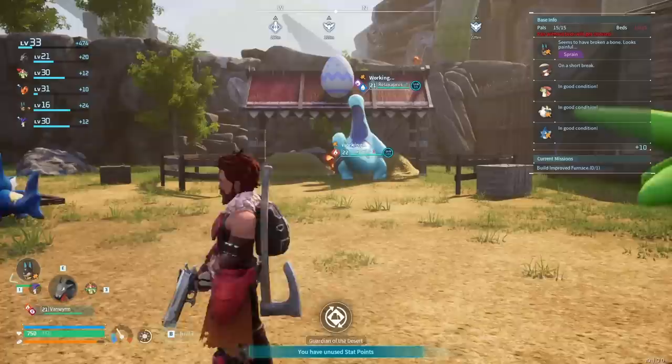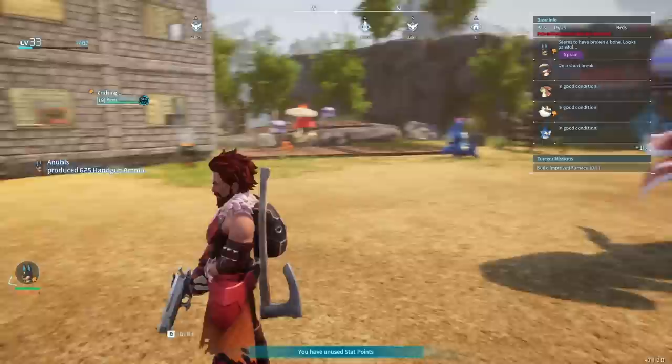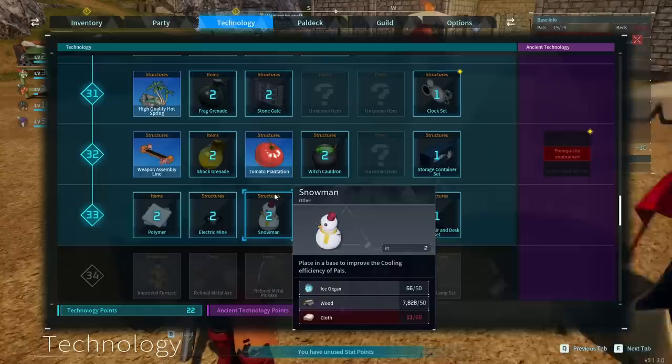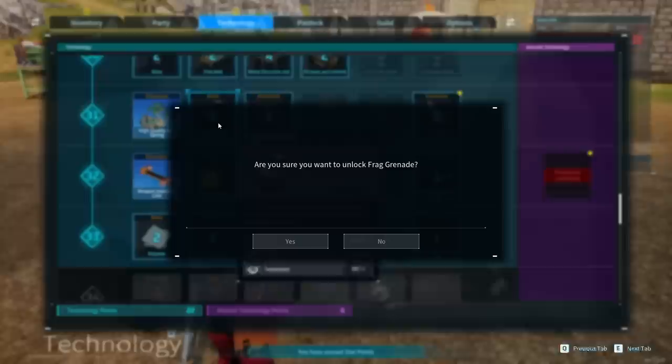I've also heard rumors that the sparket might work better than that, but the sparket's up there kind of making our base run. The anubis just produced 625 ammo - well done, I'm proud of you. Now I would really like to level up a couple more times because there's fun things like grenades and mines, and we get better axes as well as an AR - a single shot AR.